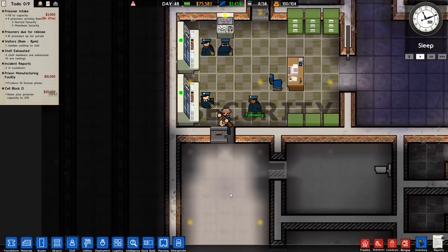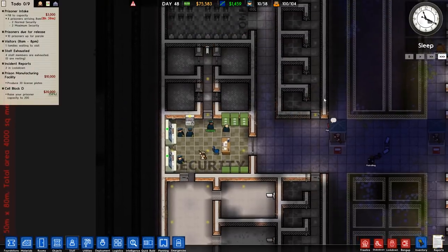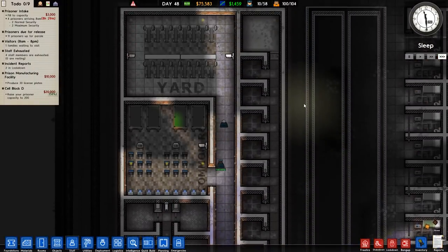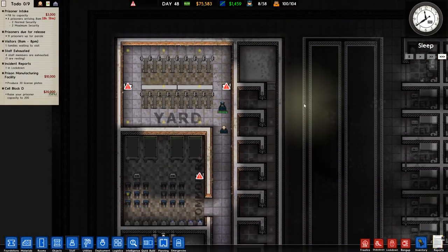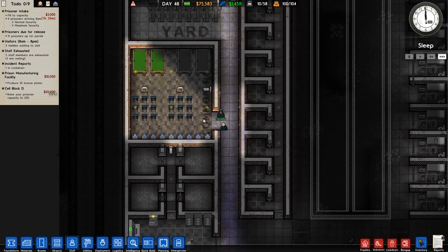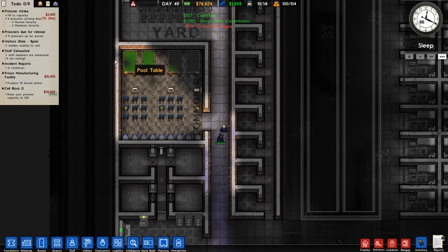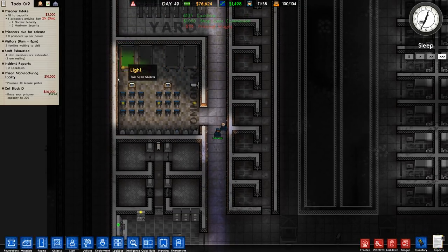Welcome back to Prison Architect warden mode. In the previous episode we got a lot built and a lot changed. As you can see from the top down, we've got our yard from the previous episode, and we've also got the common room which was originally slated for this section here. It was in this entire section and we decided to put in a parole here, but that didn't work out.